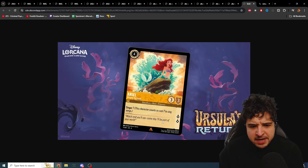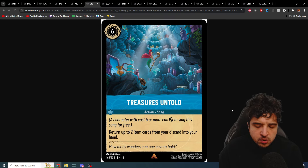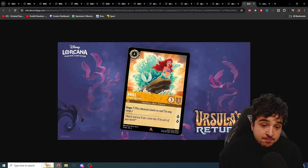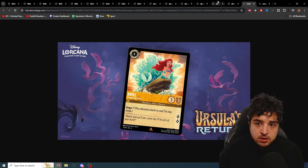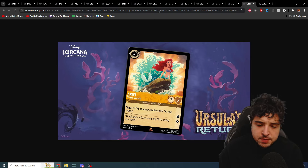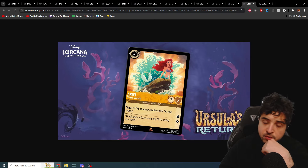Ariel Singing Mermaid: rare, four cost inkable, three-three, quest for two. Singer seven. 'Watch and you'll see, someday I'll be part of your world.' This synergizes with Treasures Untold — you can sing Treasures Untold and Be Prepared with this Ariel. Singer seven lets you play Be Prepared in amber. Maybe in an amber-ruby control deck with the three-cost Ariel, this could be okay. Being able to sing Be Prepared is not something to completely dismiss. Probably not great right now, but could be one day.